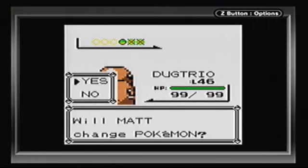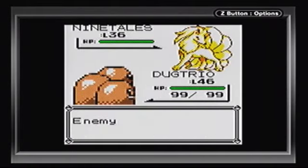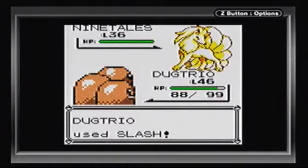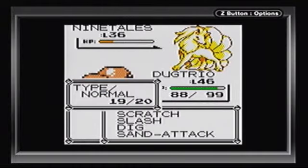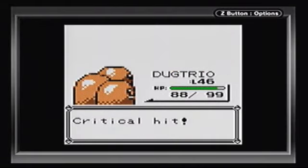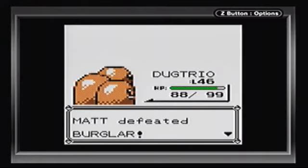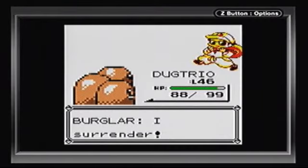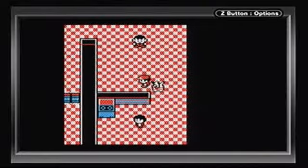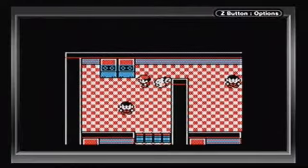Alright, Ninetales - let's stick with Dugtrio. I'm going to try to use Slash from now on. I don't want to waste Dig - we might actually need it. That was a critical hit and not Slash, which is funny. There are two more trainers in the same room. The next quiz question: 'There are nine certified Pokémon League badges.' I'm going to say no to that one - unless there's some secret badge I don't know about, which would be highly unlikely.